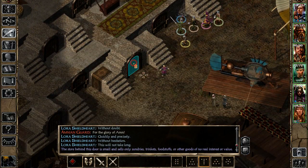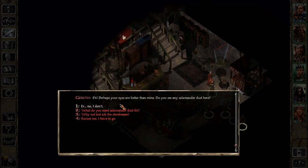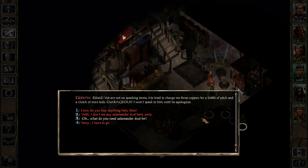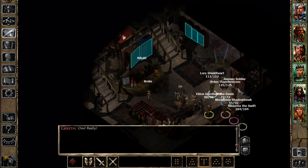Where's the Adventurer's Mart entrance? Oh, there we are. In we go! Don't even think about trying to steal anything. Let's talk to Gareth. Perhaps your eyes are better than mine - do you see any salamander dust here? What do you need salamander dust for? You're not a Cowled Wizard, are you? It's for the soup - yes that's it - salamander soup for my children. See it or not? Why not just ask the storekeeper if he has any? I'm not speaking to him - he's trying to charge me three copper for a bottle of pitch and a clutch of mice tails. Outrageous! I would speak to him until he apologizes. I like it.